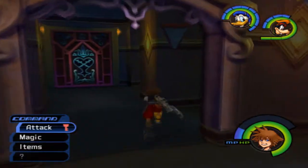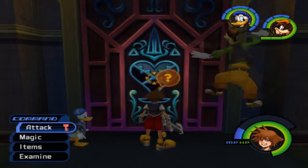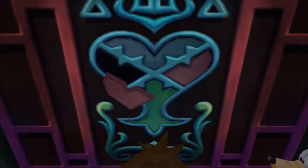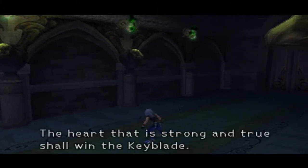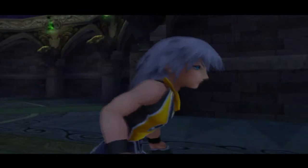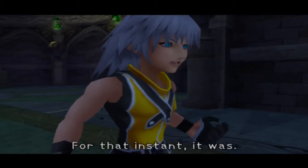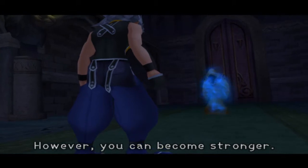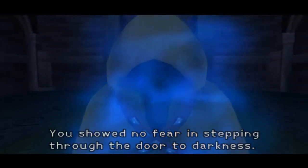The door to darkness is open. The door is open, Sora. Now we can go to the outside world. Gotta open the door by putting the key — I am the key. I fought my way here with the keyblade, opening doors to other worlds. I opened a lot of doors in Agrabah. Door — there it is again.